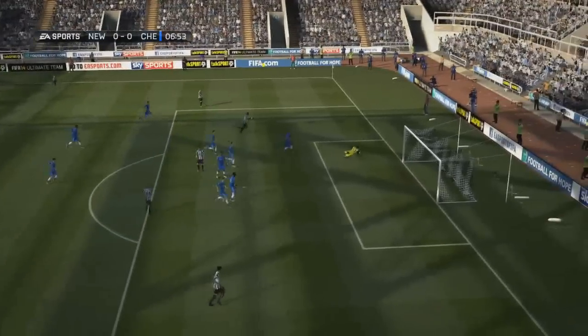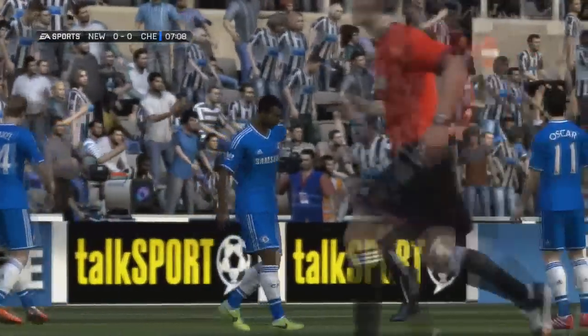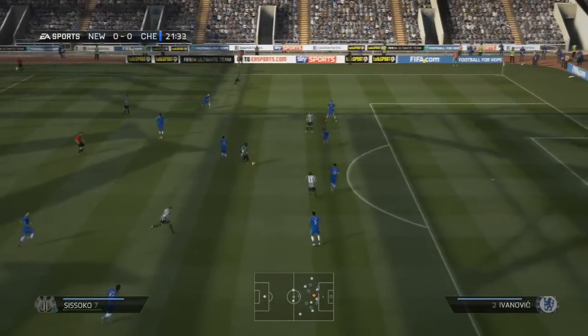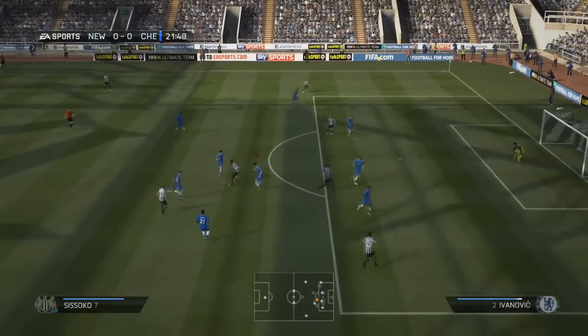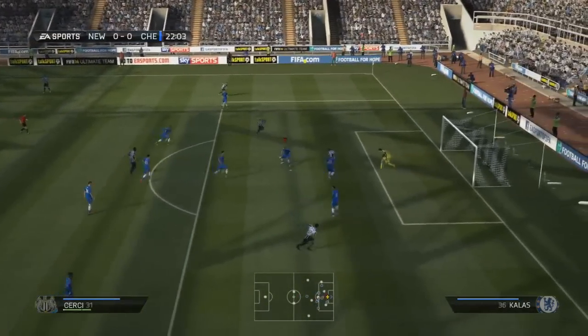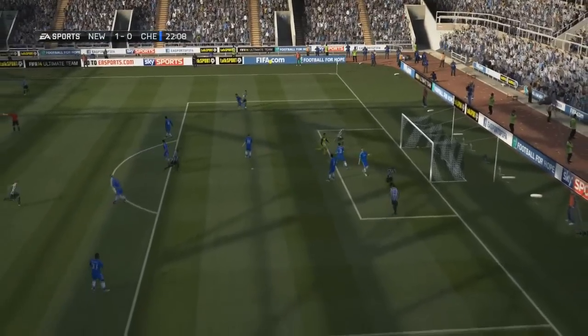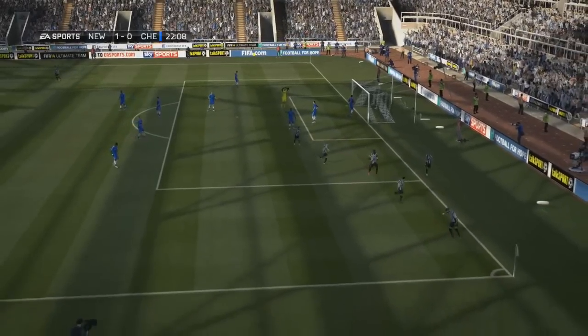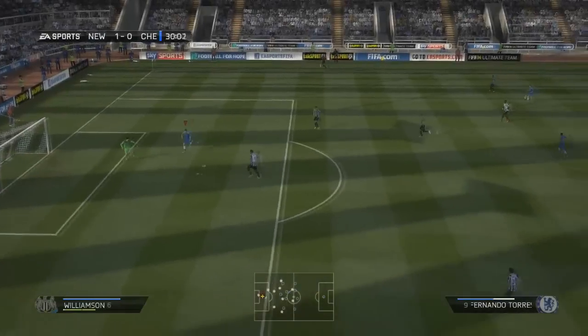Churchy goes through, takes a deflection — nothing comes of the corner, but they stated their intent early on. Musa Sissoko breaking free, lovely turn on the edge of the box, finds Churchy, slots underneath the goalkeeper — we find ourselves one nil down away at Newcastle, away at St James's Park. Not good enough.